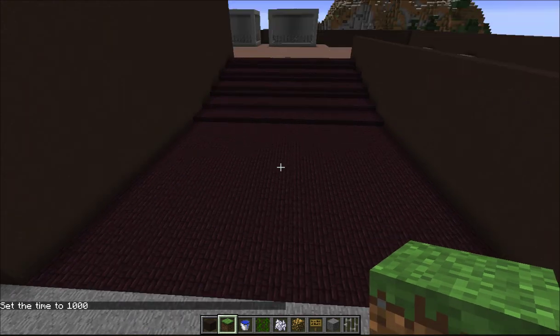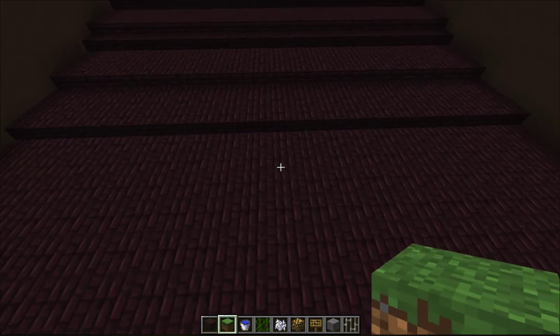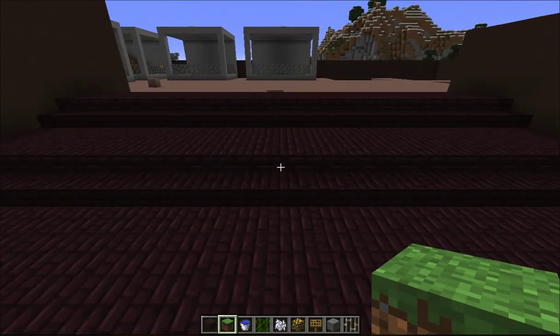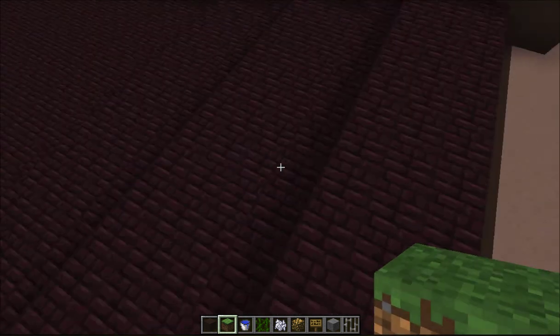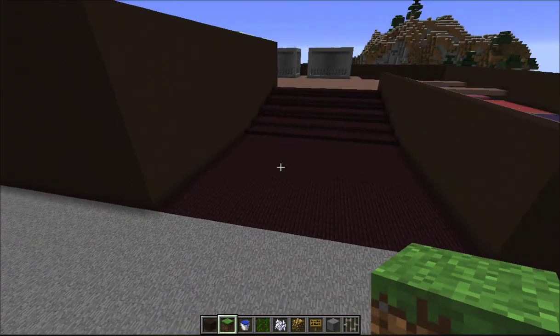We have decided to go with a darker outside theme so we can put some lighter tones on it. This seemed more appropriate because I thought the brick stairs would look really cool, and Lander had the idea to use nether brick instead of regular brick.